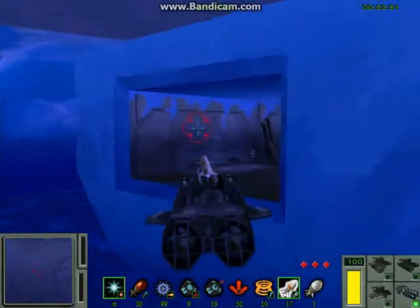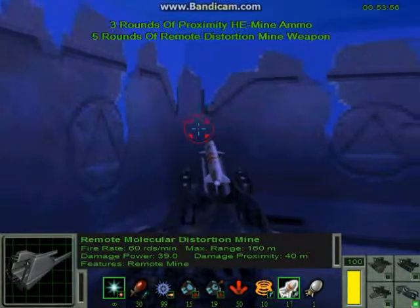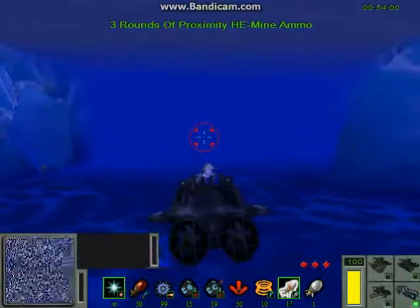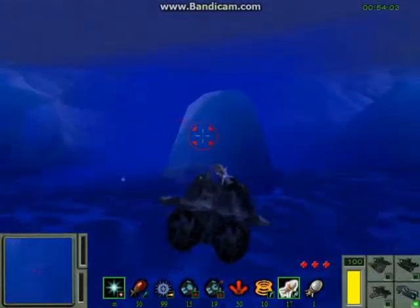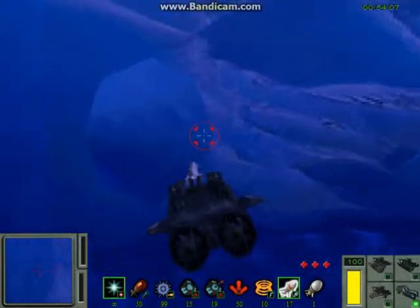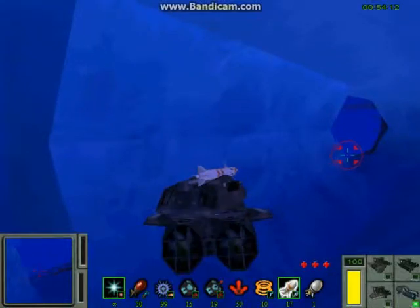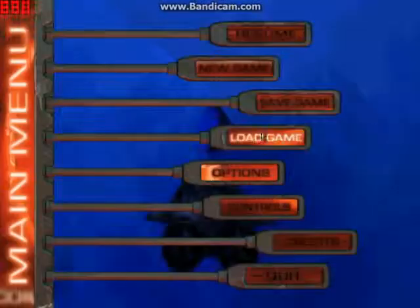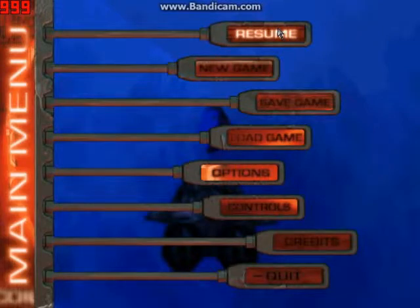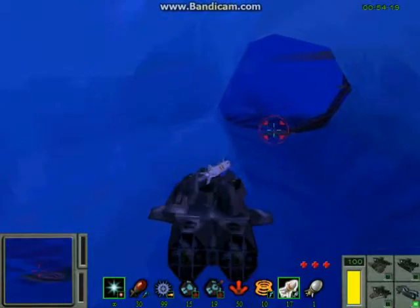I'm going to go up here and grab this: Proximity Distortion Mine on board. Proximity Mine - yay! Now we have the red version of the remote mines, which is pretty sexy. That will definitely help us out in this mission over here, which is probably going to be the easiest mission in this level so far.